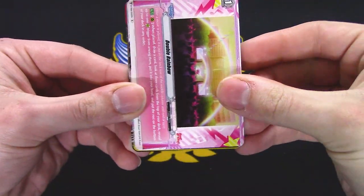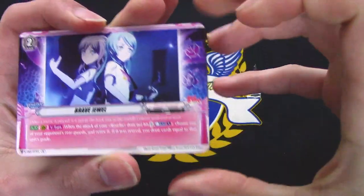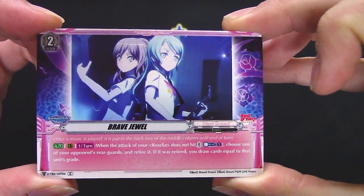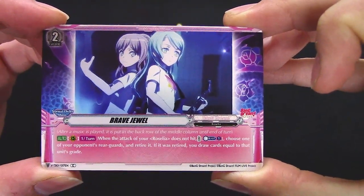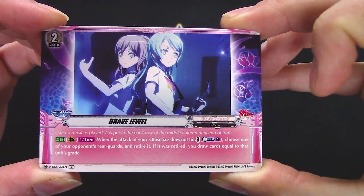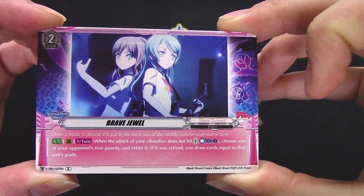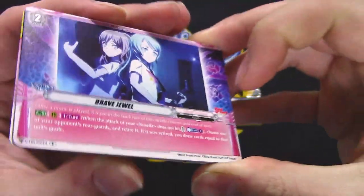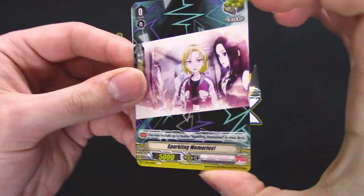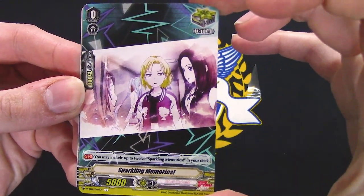Sideways cards — Brave Jewel, a rear-guard order. When the attack of your Rosalia does not hit, choose one of your opponent's rear-guards and retire it. If it is retired, you call two cards equal to that unit's grade. Interesting — we've got some spell-like effects going on.